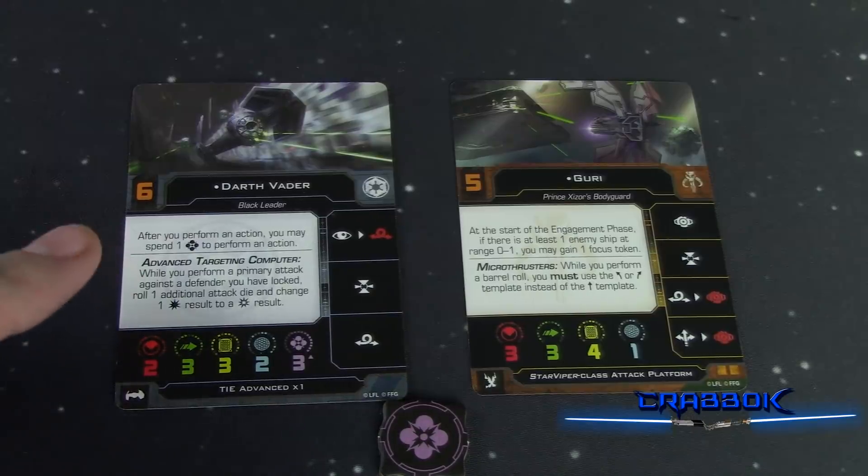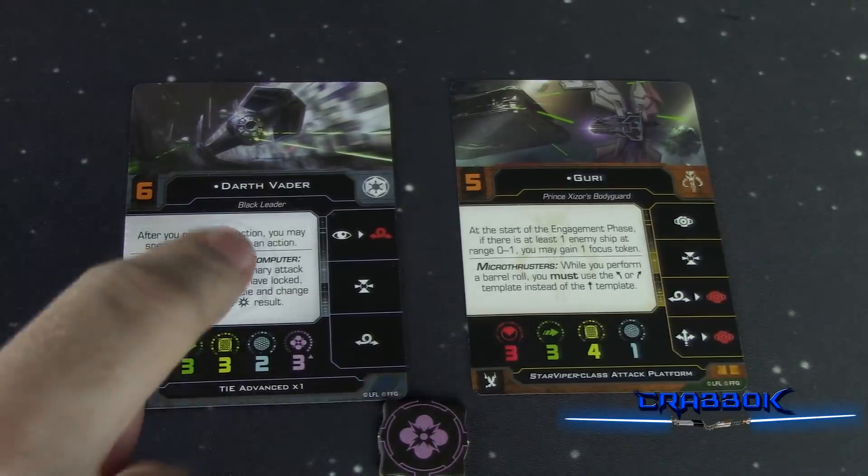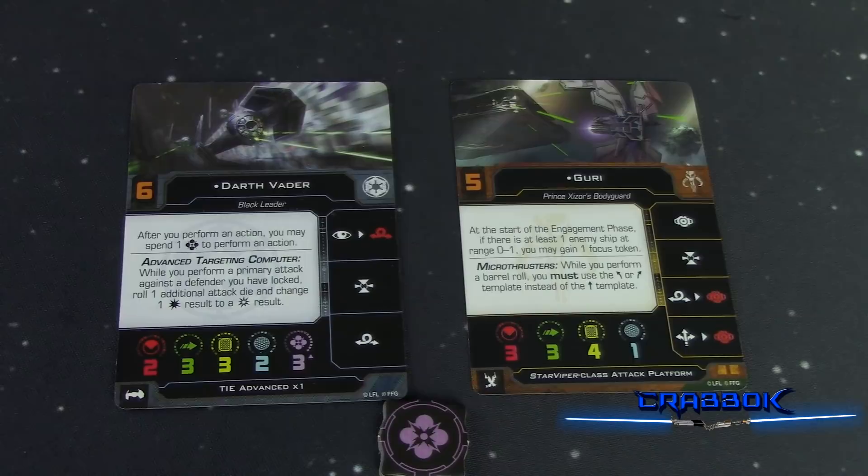Ships are going to have built-in titles that were separate cards in 1.0. They're kind of built in here at the bottom of the ship card's text, and that's going to give them the stuff that the ship was supposed to have natively. So you don't have to worry about auto-include titles anymore — they're automatically built in right there.